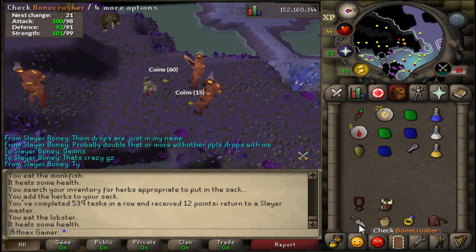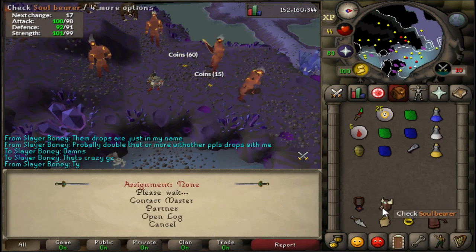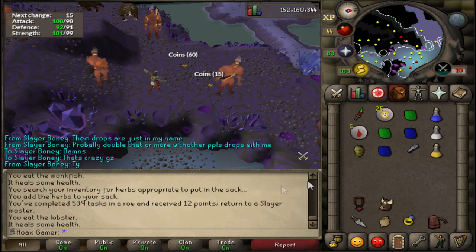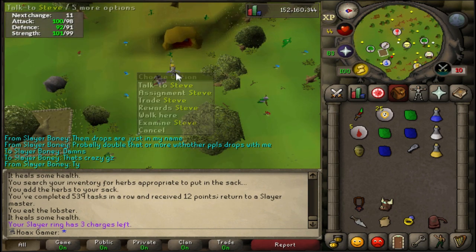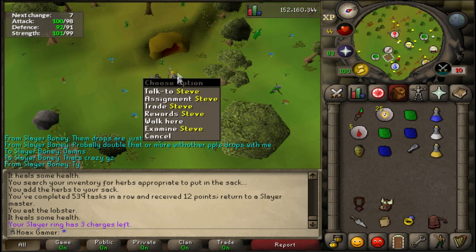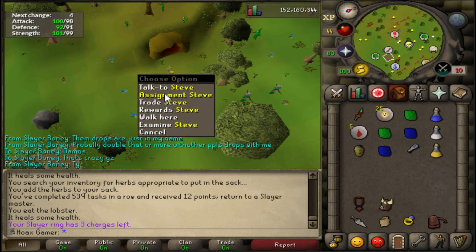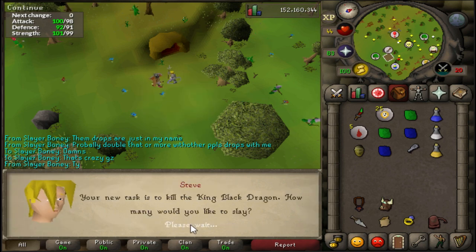Just completed this task - 539 tasks in a row completed. I'm not going to go to Duradel to get my 10th task in a row because I don't really need slayer points. I have 1.2k points so there's really no use for them other than skipping tasks. For the next task I get King Black Dragon.